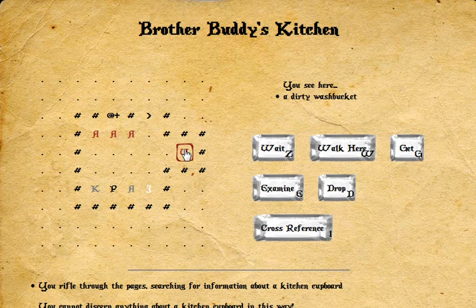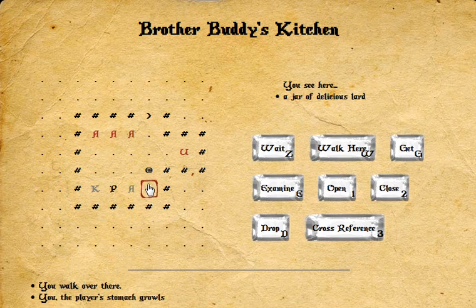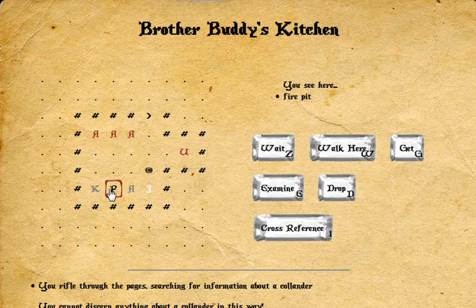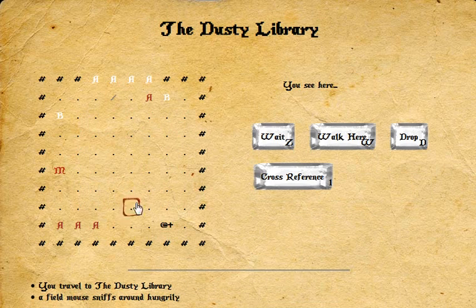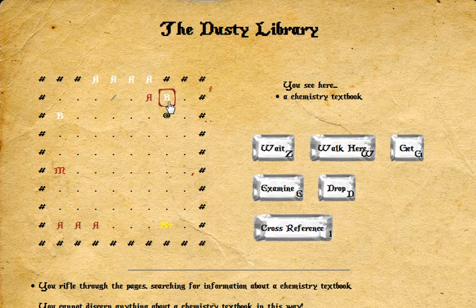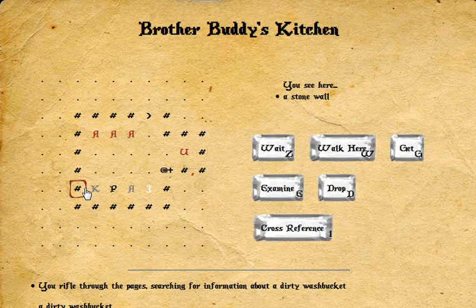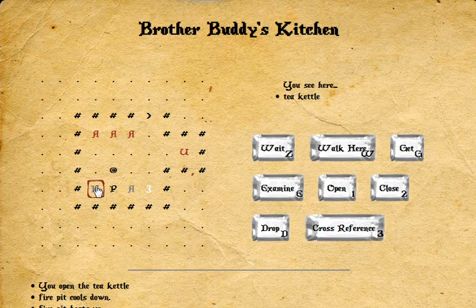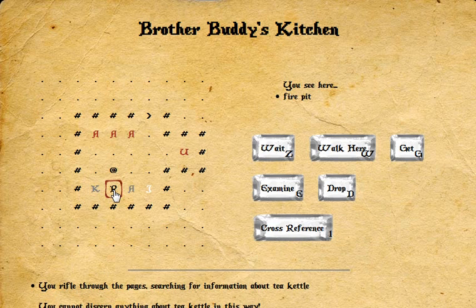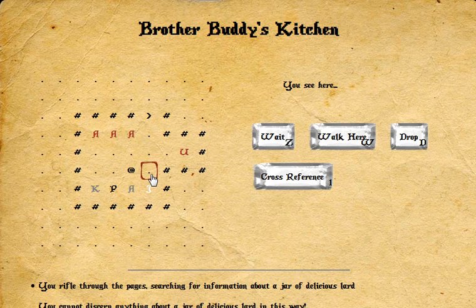Jar of delicious lard — nothing for that one. Nothing for this guy. Colander. Fire pit. Yeah, biology isn't really going to tell me anything about that — that is the problem. The chemistry textbook might. I need to swap it, that's the problem. So I might learn some things with the book. So the wash bucket's flammable. The jar of delicious lard — I just realized, it's taken me about ten minutes to realize this, but I'm starting to think this may perhaps not be actually random or very particularly roguelike.